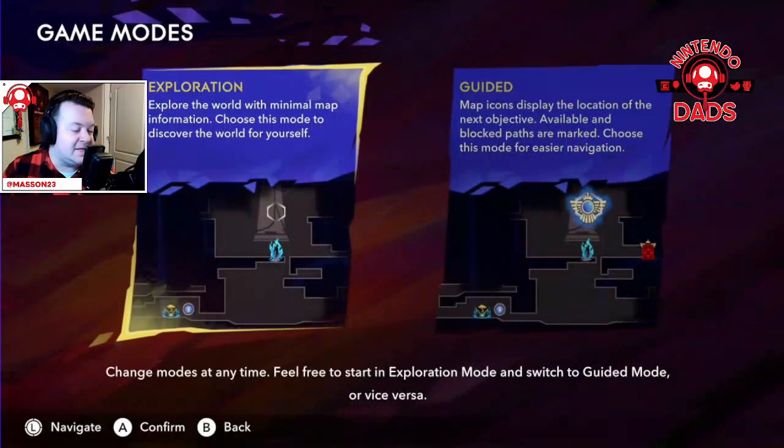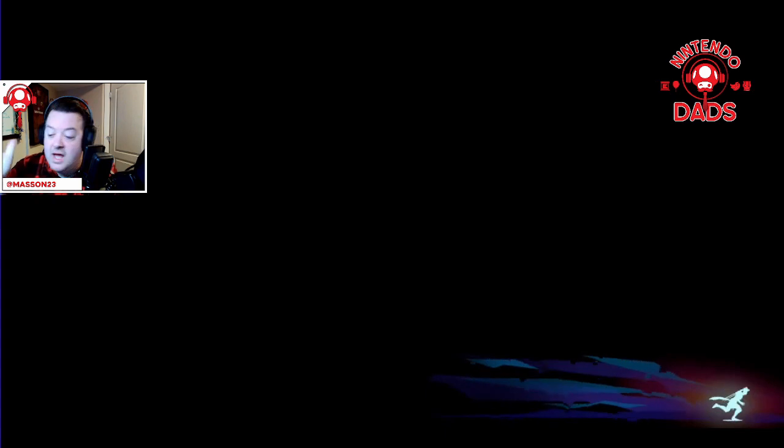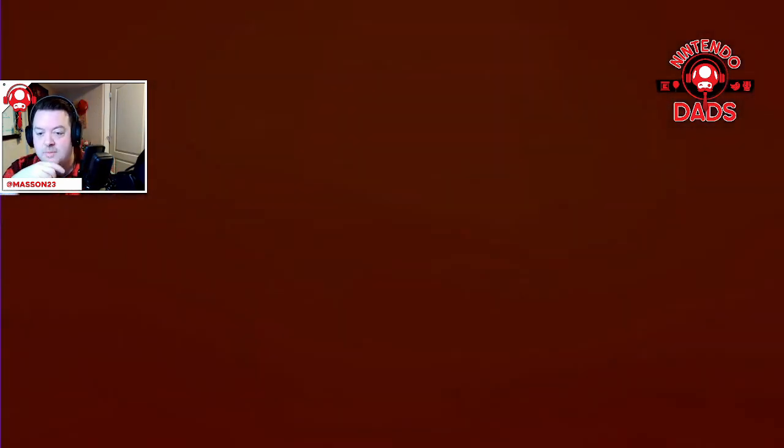One of the things I love most about this game — they have an Exploration Mode and a Guided Mode. Exploration gives minimal map information, while Guided will tell you where the next objective is. I spent a fair chunk of time in Exploration Mode but then moved to Guided. You can change it at any time within the game. We're going with Warrior difficulty — standard — and jumping right in. The demo should be out the day you're getting this video.